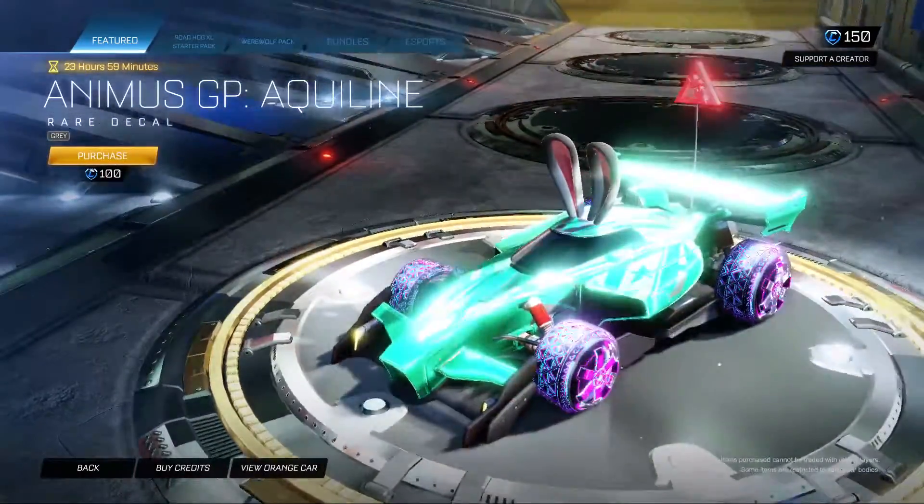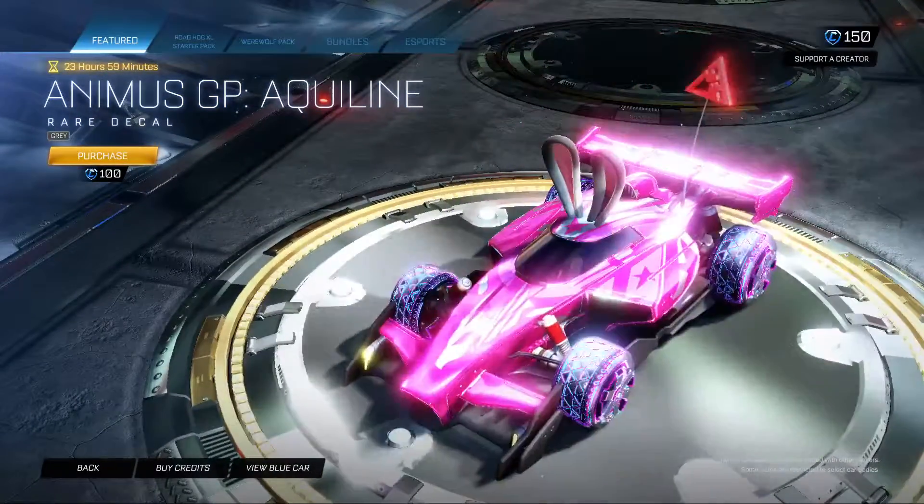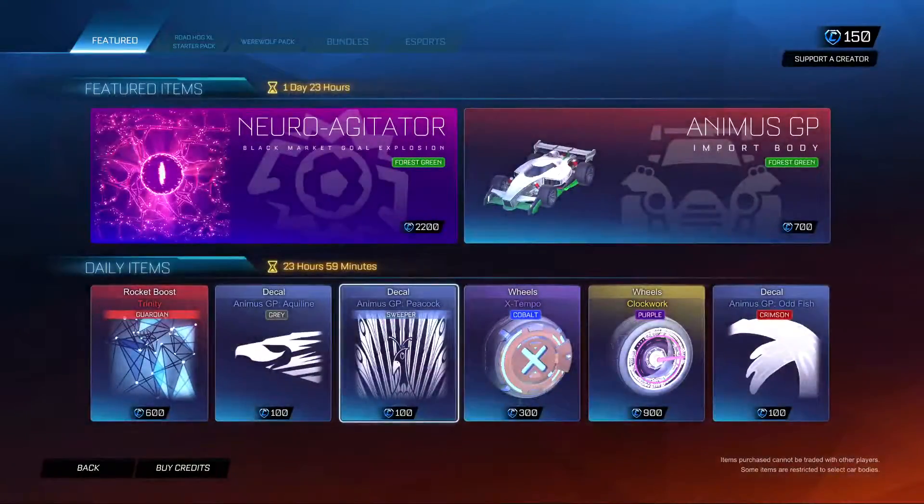We have the Animus GP Aquiline. That's in grey. Doesn't show up too well with my paint so whatever it is, but still very cool.